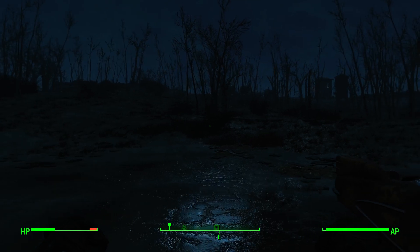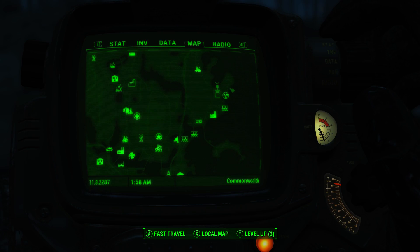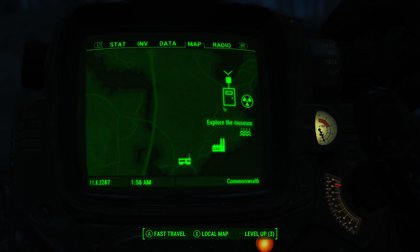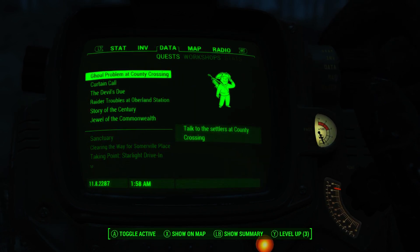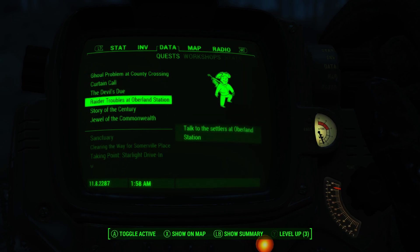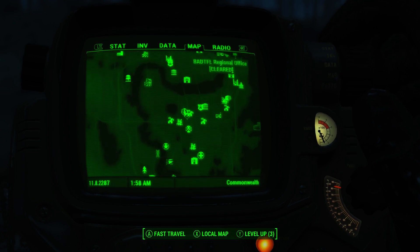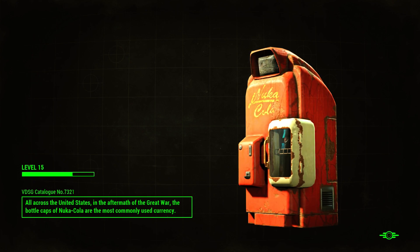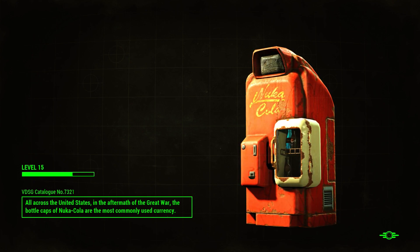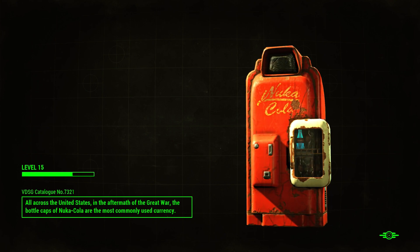What we're going to do now is fast travel to the museum and check out what's going on there. Oh, that's the Museum of Witchcraft - that's the place I said I knew was too high level for me, so I wouldn't go back there. Let's just speak to, I don't know, County Crossing if it's somewhere nearby. Yeah, I've been here before at the very least. All we're going to do is get one quest done.